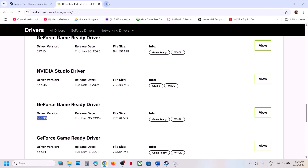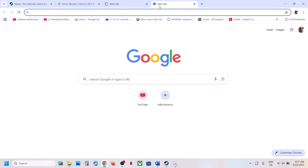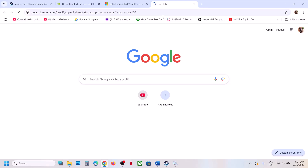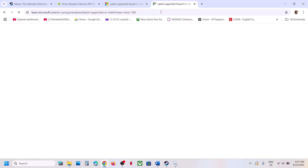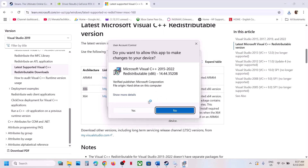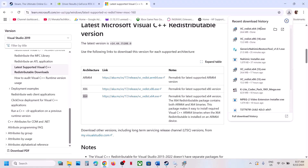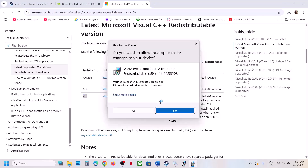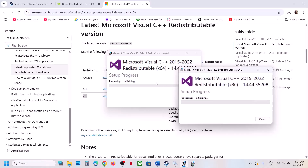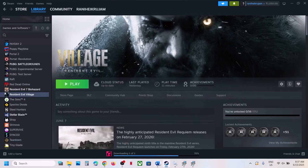The next step is to install the Visual C++ redistributable files. Copy the link provided in the video description and open it in a browser. It will take you to the Microsoft website where you will find Visual Studio files. Download both the x86 and x64 versions. Run each exe file — if you see a Repair option, click Repair; if you see Install, click Install. Click Yes to allow and let the installation complete for both files.